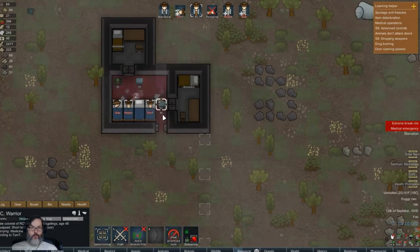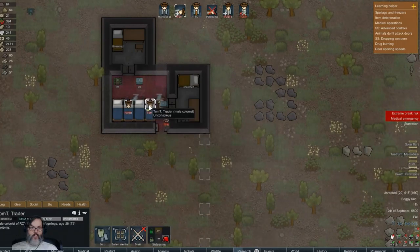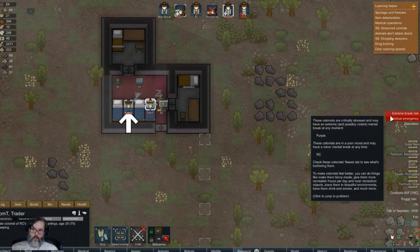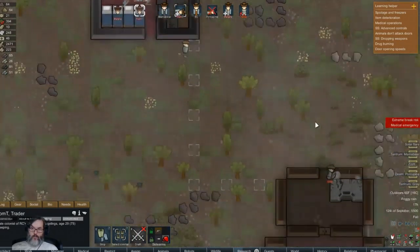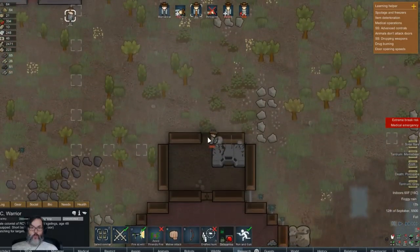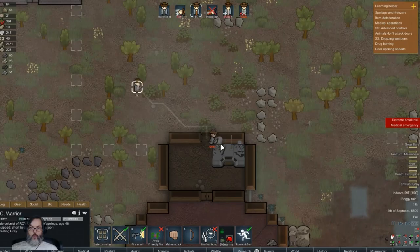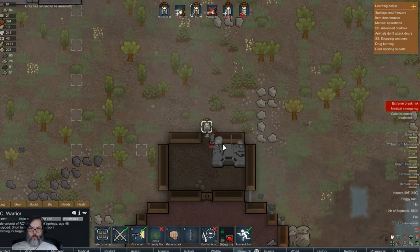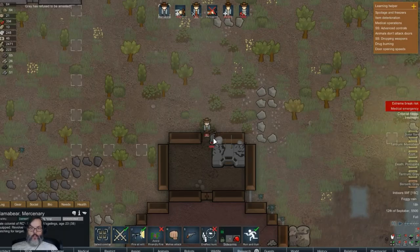Medical emergency - Tom! RC, can you rescue Tom? What's Tom's deal - oh, he's dying, man. Just get him bandaged up so he's not bleeding to death.